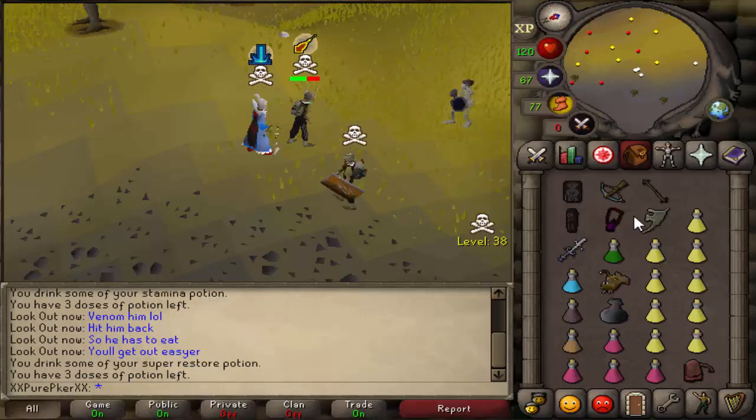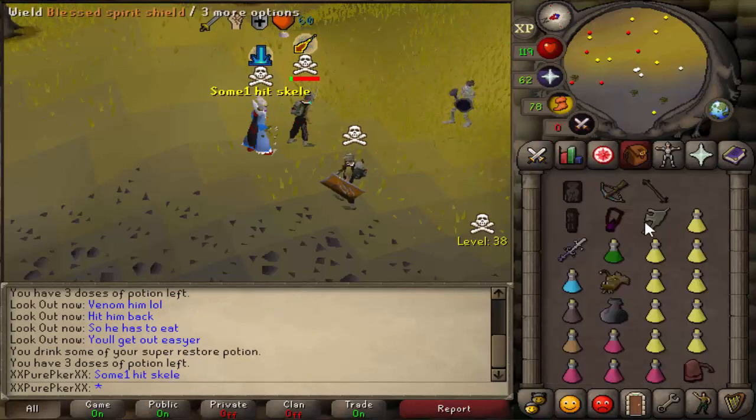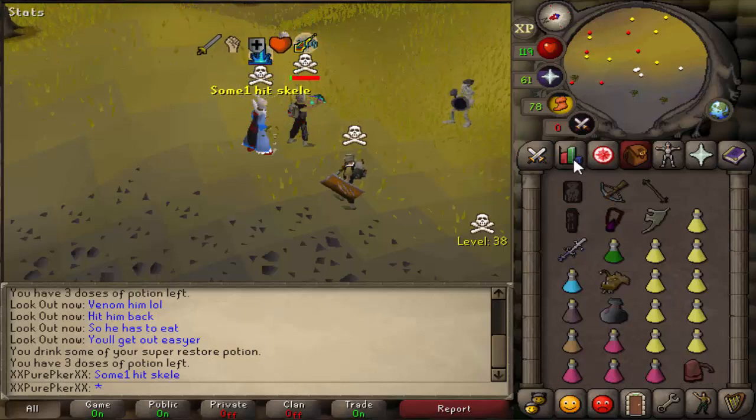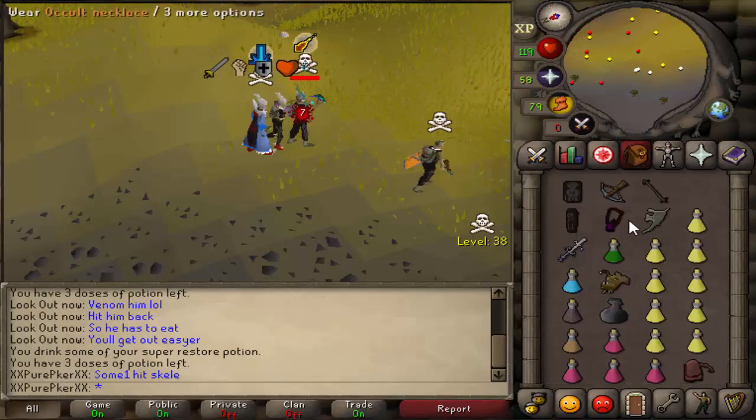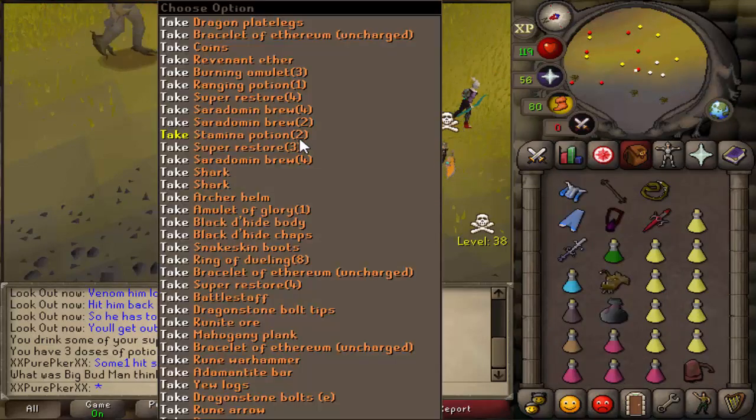Someone hit that skeleton please! Oh, he just drank a restore instead of food. He just drank a restore instead of food. He's smart — he's suicided.